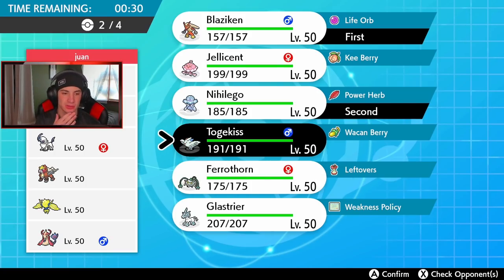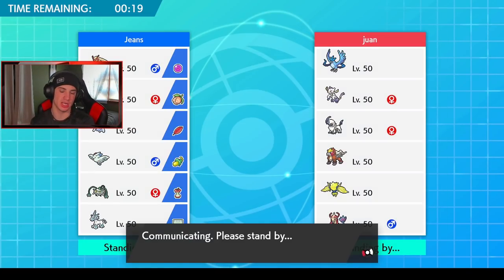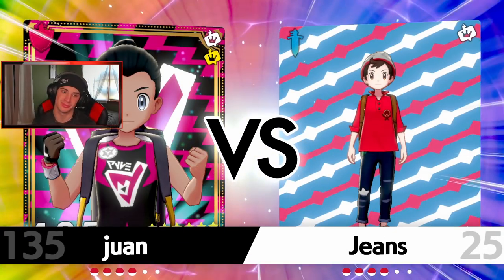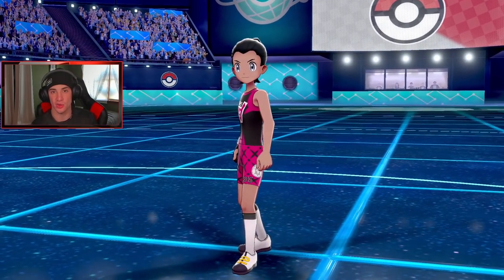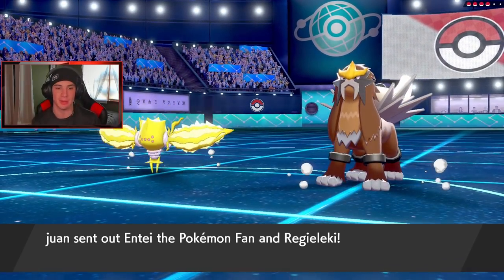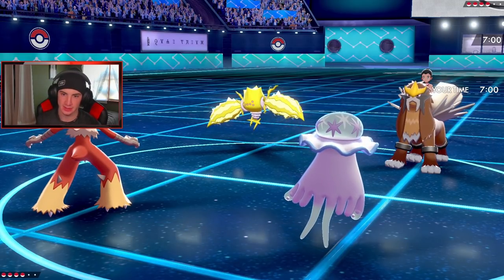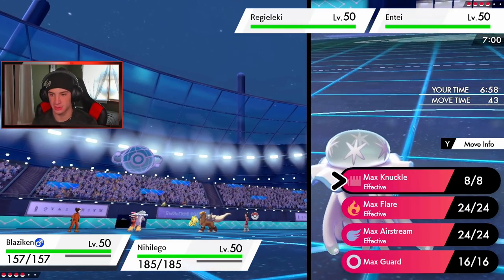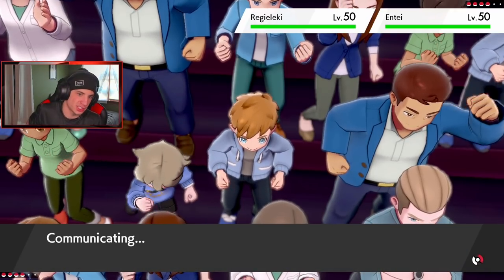As long as that Entei thing goes, we have body press, we can leech seed, we can pester around. I think we're fine with Togekiss and Ferrothorn in the back end. I don't think we need trick room - he actually does have a tailwind. But still, Nihilego just meteor beaming on that thing. Just meteor beaming on the Articuno - that's his tailwind Pokemon, well the only one that can set up a tailwind. Let's see if he leads - that'd be huge if I can just set off a meteor beam, get the plus one, basically plus two if I KO the Articuno. He's gonna go Entei and Regidrago - okay that's totally fine by me. I think I just Dynamax Blaziken all day.